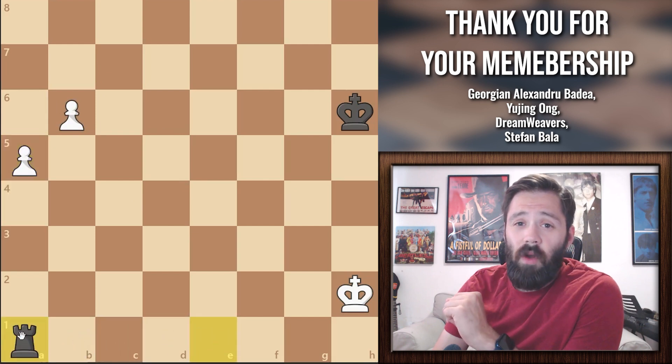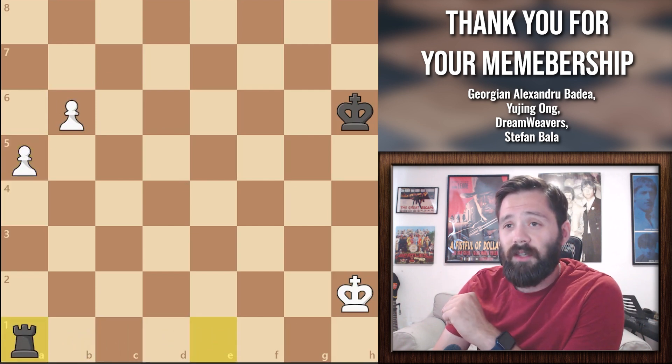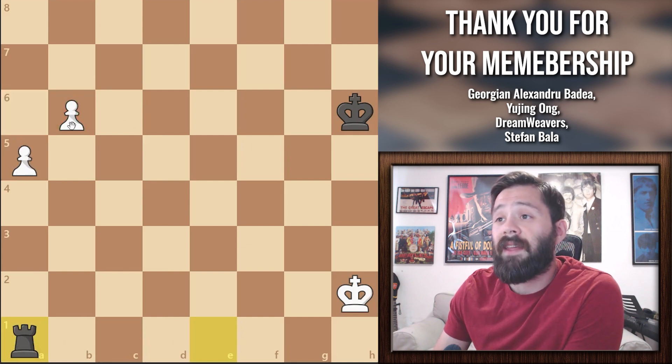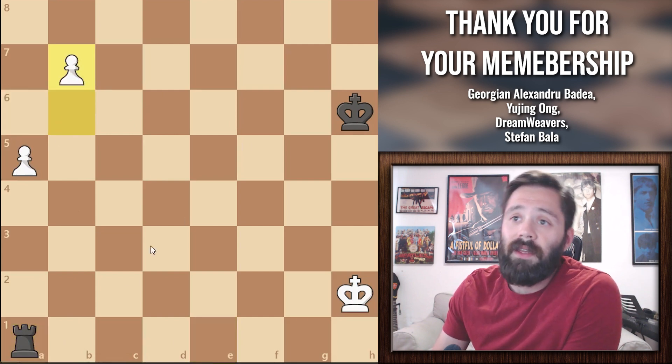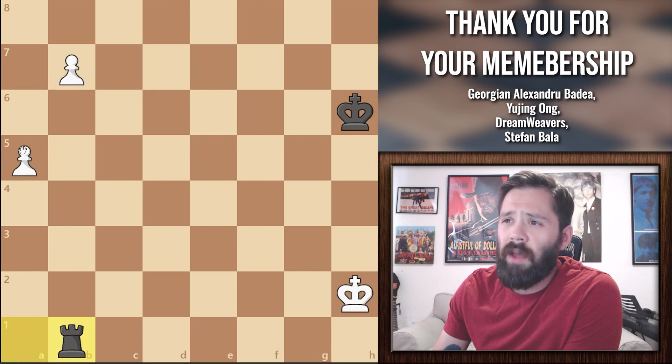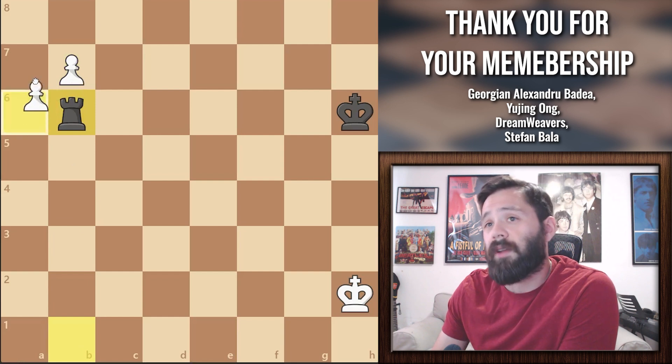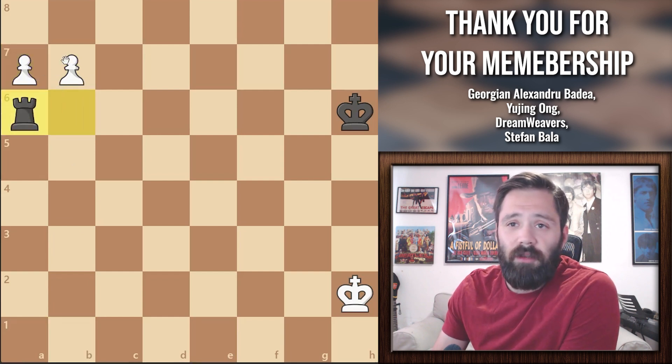If you're thinking rook to a1, unfortunately that's going to allow white to win the game. White wouldn't get his two pawns on the 6th, but instead he's going to push to b7. And if you try to attack it with rook to b1, white is going to defend with a6. We try and get our rook to b6, pawn to a7, and we're going to see the same result as before.